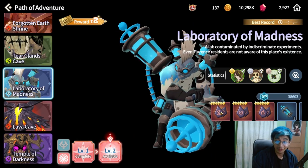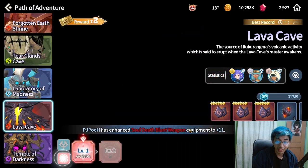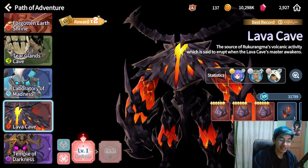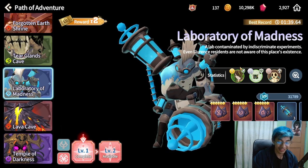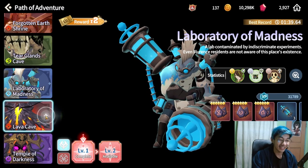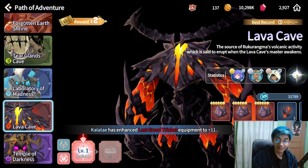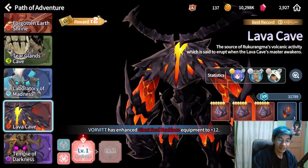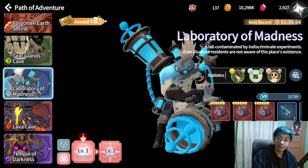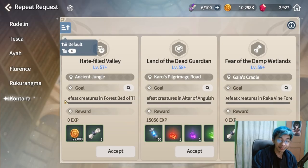Speaking of vampire runes, if you go to your path of growth and path of adventure, Laboratory of Madness now directly drops vampire runes, and Lava Cave now drops despair runes. Personally I hate Laboratory of Madness because I don't have Argon to clear it yet and I'm still building Narin. Lava Cave is doable with attack speed monsters. So despair and vampire runes are now available there.